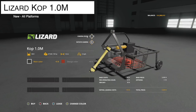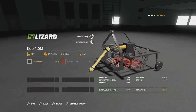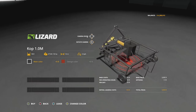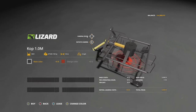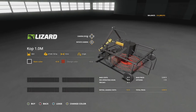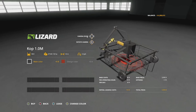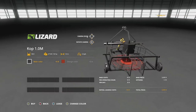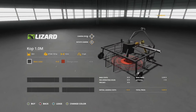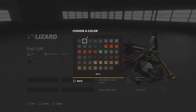The next-to-last new mod for all platforms is the Lizard KOP 1.0 ELM sugar beet harvester. It holds 100 liters, digs sugar beets out of the ground, and deposits them in a windrow. It requires 50 horsepower, works at one meter width, travels at three miles per hour, and takes four slots.